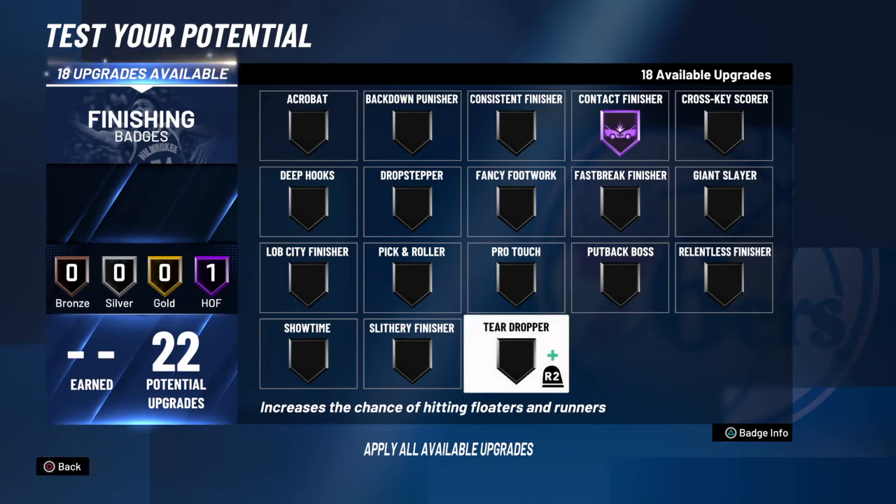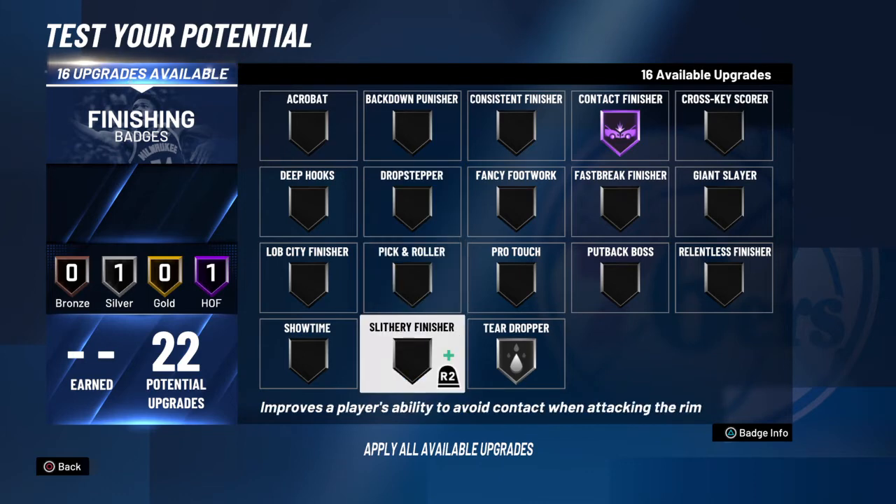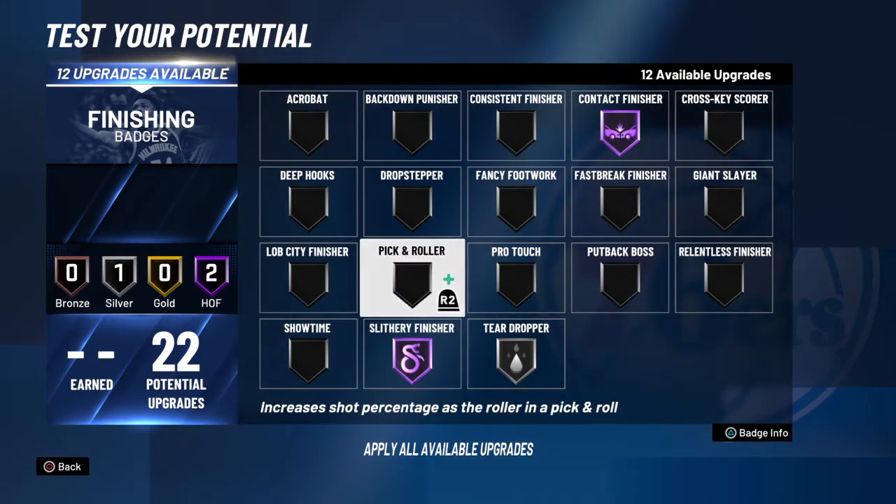I feel like 2K put every single badge to use, because Teardropper — you probably need that badge at maybe Silver. But you definitely need Skill Refinisher too. These two badges on Hall of Fame you really need.